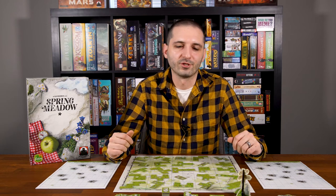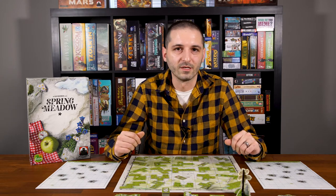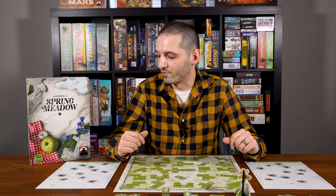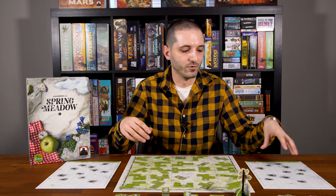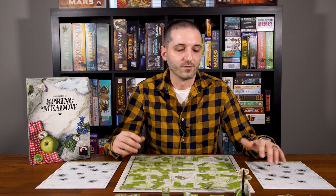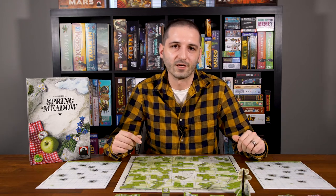Hey guys, it's Carlo from All You Can Board, dishing up another how-to-play video. Today we're going to be looking at Spring Meadow, which is the final game in Uwe Rosenberg's Polyomino Trilogy, the previous two being Cottage Garden and Indian Summer. This is a game for 1-4 players that takes about 15 minutes per player, brought to you by Stronghold Games. In Spring Meadow, you're going to take tiles from the central board and fill up your own personal mountain board. Scoring rounds will trigger throughout the game, and whoever has the most points earns one of these Edelweiss hiking pins. The first player to get two of those pins wins the game.